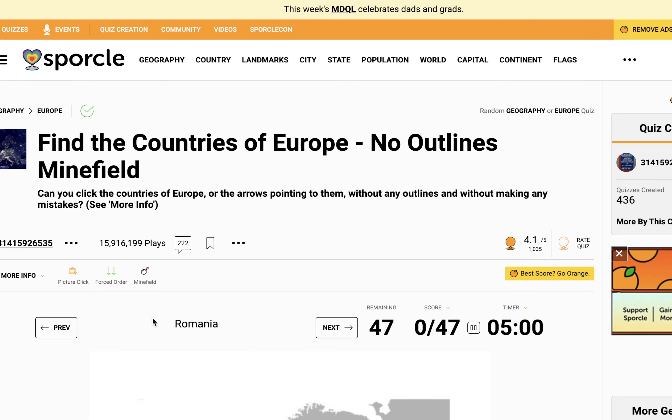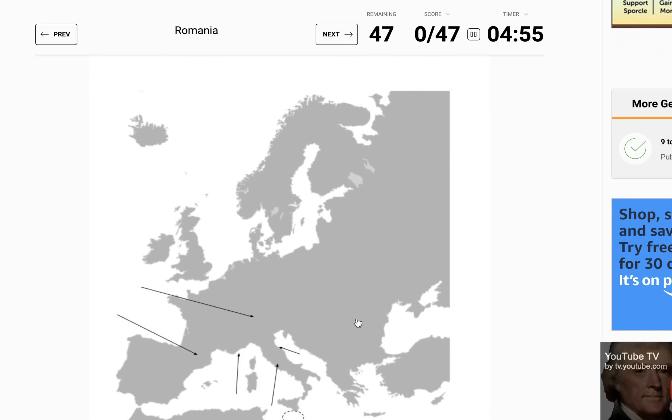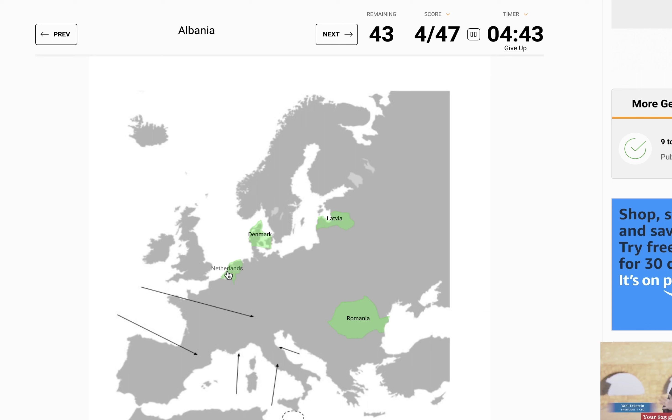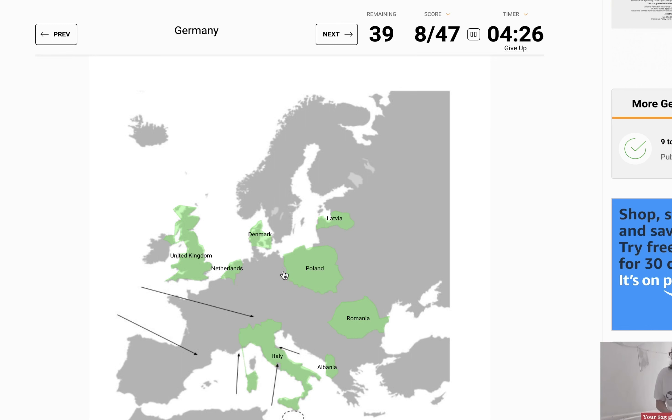It would be great to get this on the third time. We're going to start with Romania — a fairly large country. Latvia, Estonia, Latvia. Denmark is pretty easy to click. The Netherlands. Albania — just north of Greece, we have that little straight area right there. The UK. Italy. Poland — I feel pretty safe right here. Germany, right next to Poland.